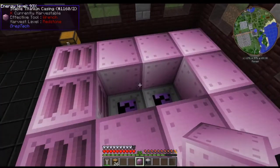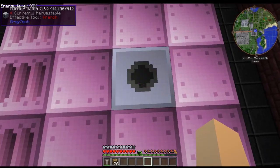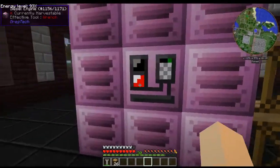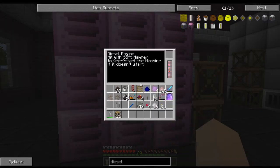Up on top you're going to have another casing and then a muffler. After placing that, everything will turn to the pretty titanium pink color indicating the structure is complete.